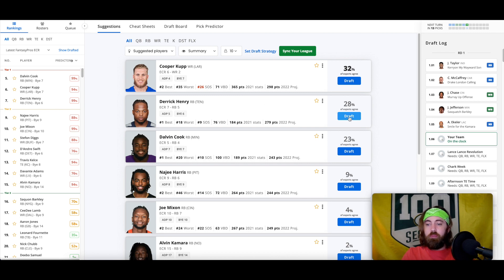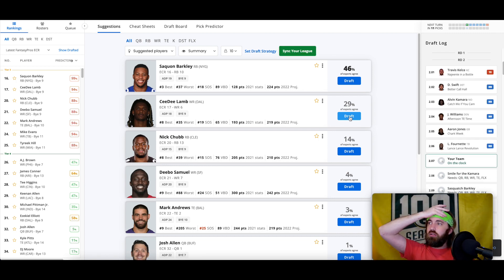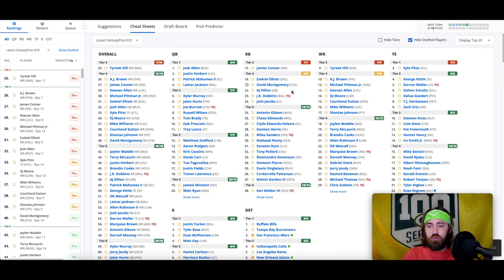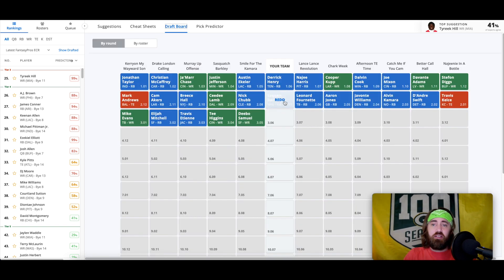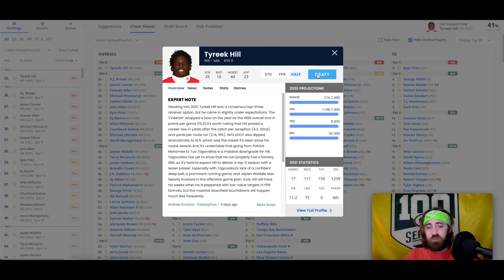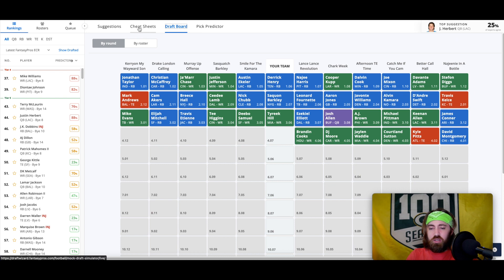We had this choice before and I said most people would go Cooper Cup, but I have Derrick Henry higher and wanted to go running back strong in this draft. How can you say no to that start? If Saquon Barkley falls to you, I pretty much just take him regardless of who you took in the first round — there's too much upside in him appearing to be healthy again. I know there might be some injury concern, but he's kind of a beast.